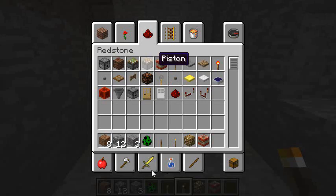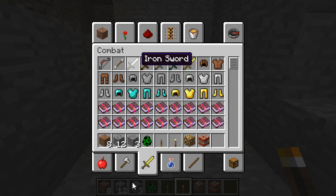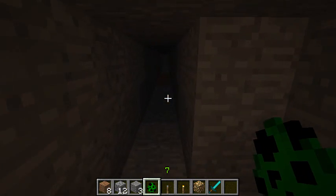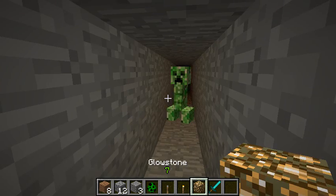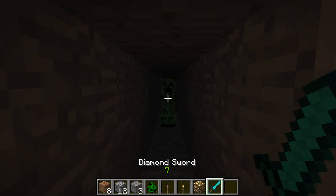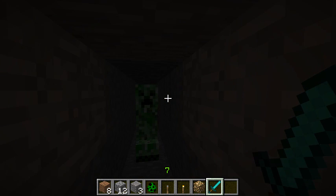The only issue is when you want to grab your sword and kill that creeper that just happens to spawn right there. So you're walking around, you see a creeper, you switch to your sword, and then everything goes pitch black.